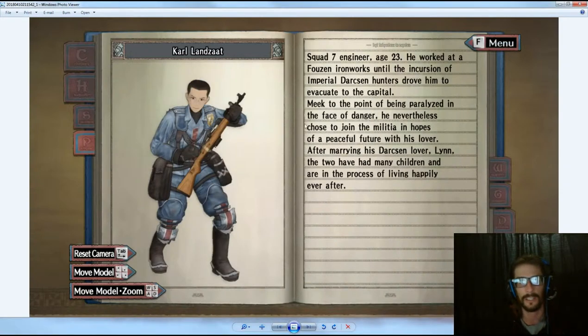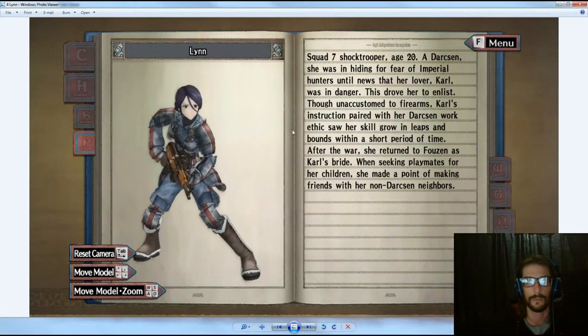The way to unlock Lin is the exact same as unlocking Amelie. You first have to unlock Carl's fourth personal potential, and once that is unlocked you have to put him into a mission and he has to go down. You don't necessarily have to save him — he just can't be captured by the enemy. Once you do that and you check out your command center, you will see that Lin has joined your squadron.